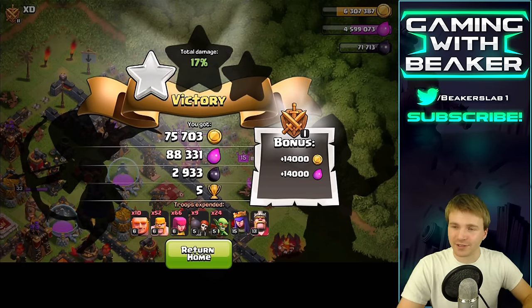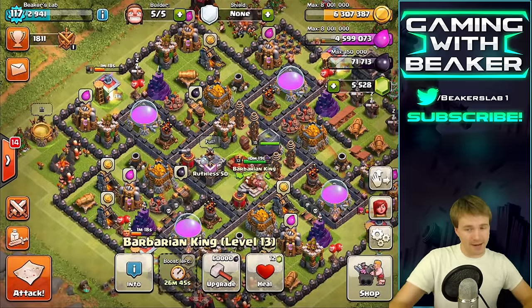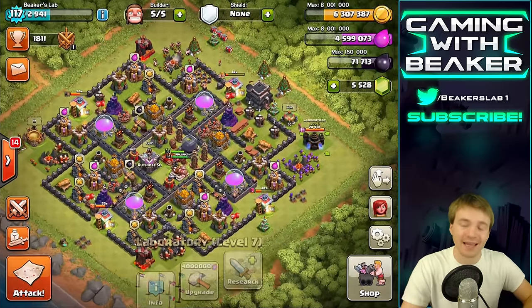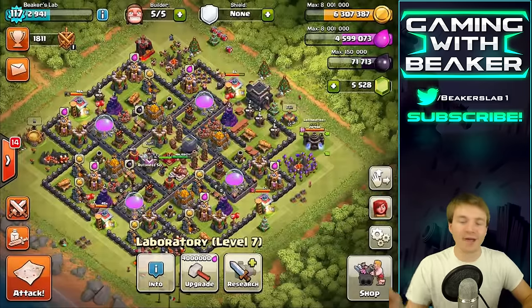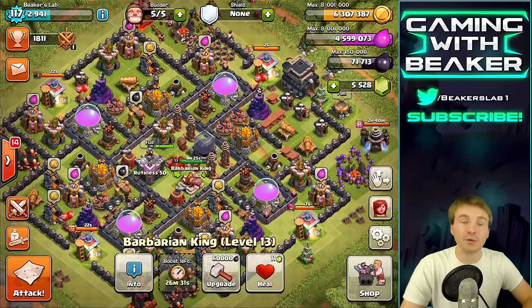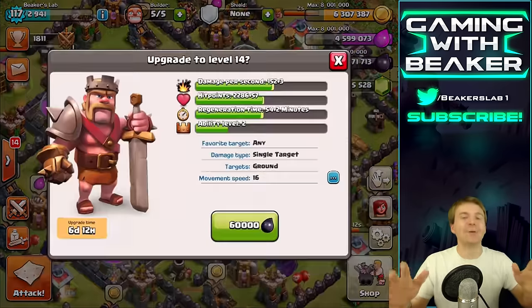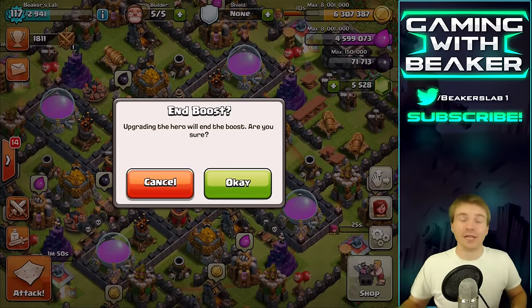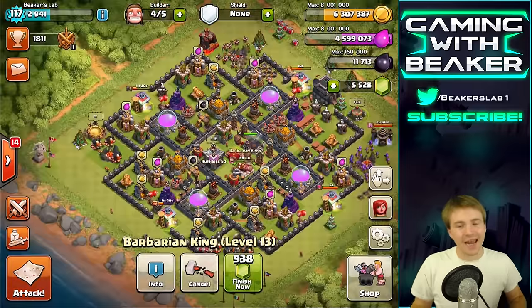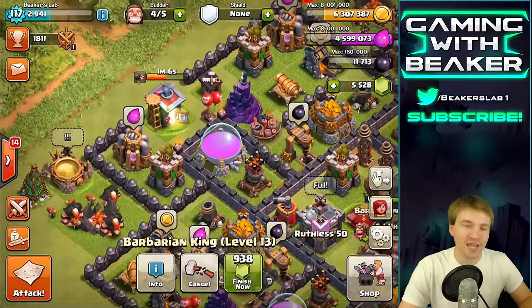We've got a bunch of gold, elixir, and dark — now we can do some upgrades. I've been talking about getting the King up to level 15 for a long time and slacking on it. I had a haste spell upgrade in the laboratory that's almost done, so now we can work on the King. After this he'll be level 14, then one more to 15 — then we'll have two level 15 heroes. Heroes start to get really good around level 15 to 20.